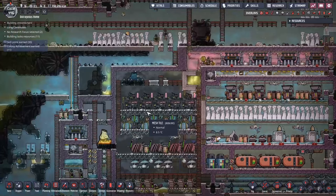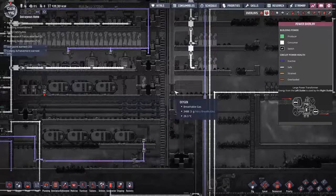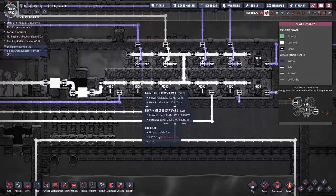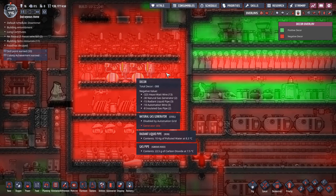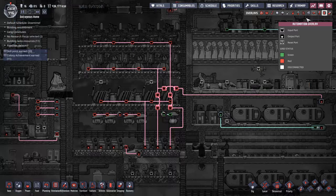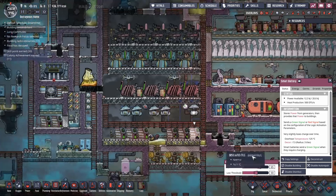On a larger base, all batteries are kept on the opposite side of the transformers — stored on the main grid. Power transformers feed down to the different equipment, simplifying power distribution. Heavy watt wires do come with a massive decor penalty, so you don't want them near where duplicants spend large amounts of time. The batteries controlling the grid are set to staggered thresholds: 65-50, 50-35, and 35-20 — set low at 65% to leave room for geothermal power absorption.